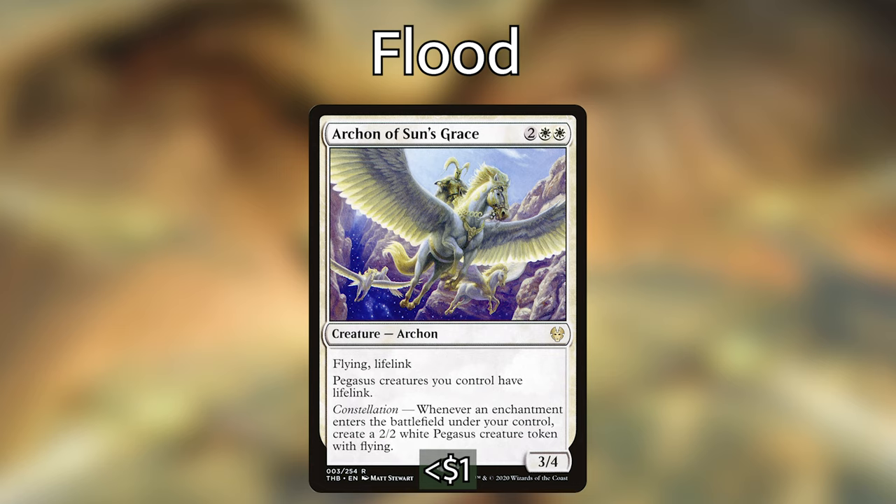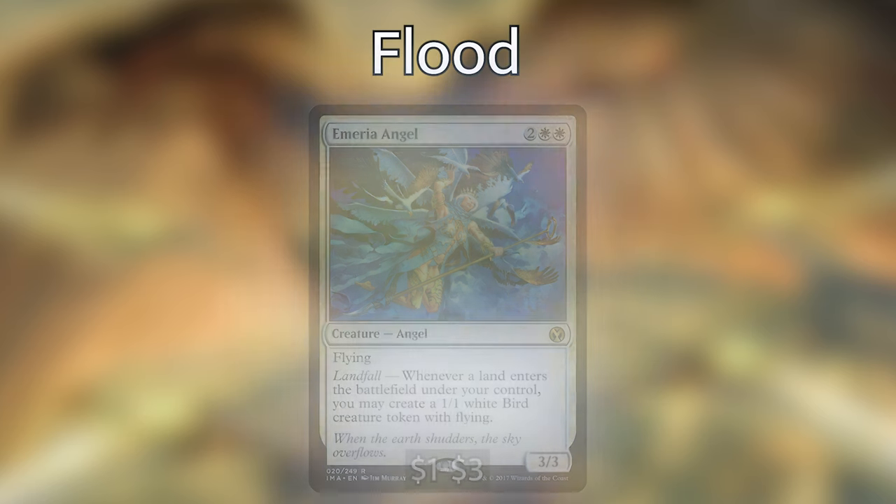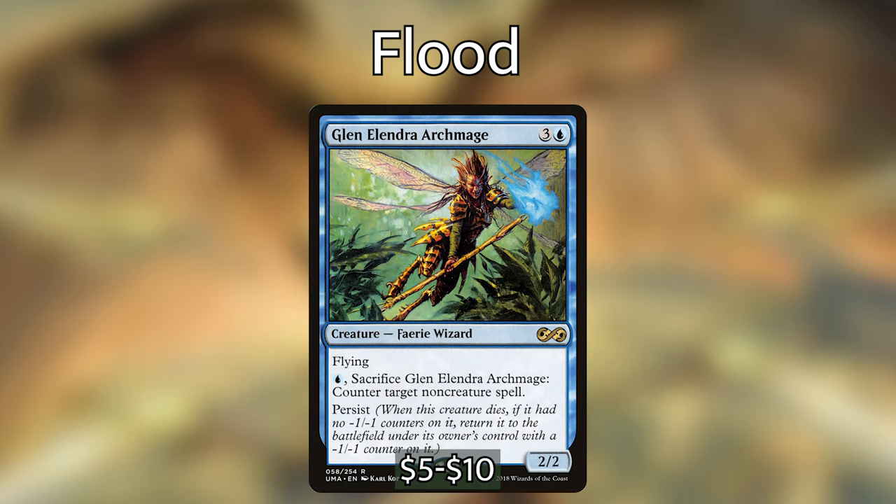Archon of Sun's Grace is two white white for a 3/4 archon with flying and lifelink. Pegasi you control have lifelink, and its constellation ability creates a 2/2 white Pegasus token with flying whenever an enchantment enters under your control — great synergy since we run many enchantments. Amelia Angel is two white white for a 3/3 angel with flying — landfall creates a 1/1 white bird token with flying. Gleedeander Archmage is three and a blue for a 2/2 flying fairy wizard — sacrifice it for one blue to counter a non-creature spell, and it has persist.